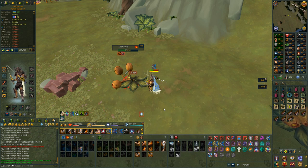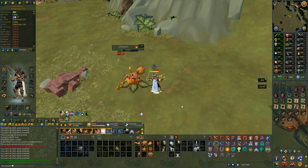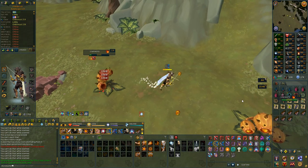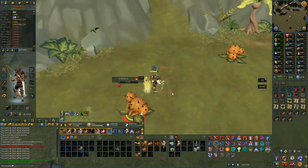I did actually start off using magic gear against these because they're weak to fire, but it turns out melee gear just felt more effective and I didn't take as much damage with my melee gear, even though both of them were tier 90. They only use ranged attacks and melee just felt better.